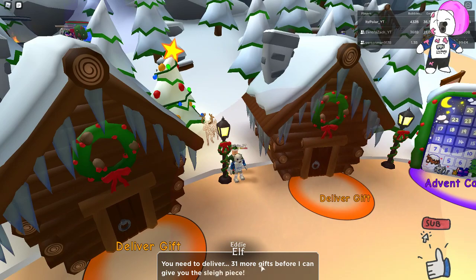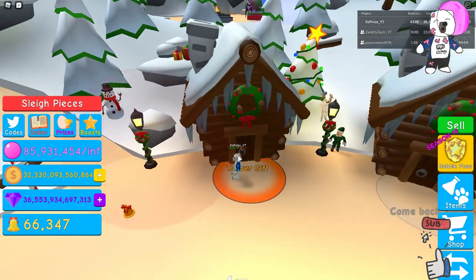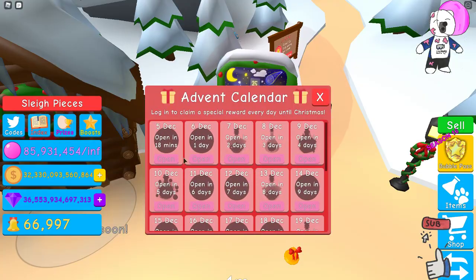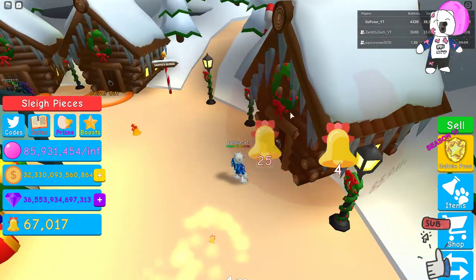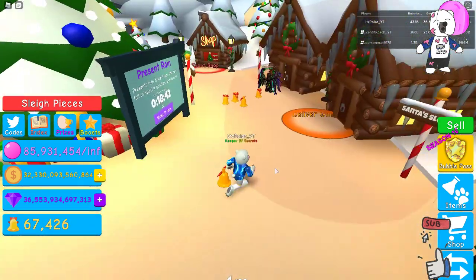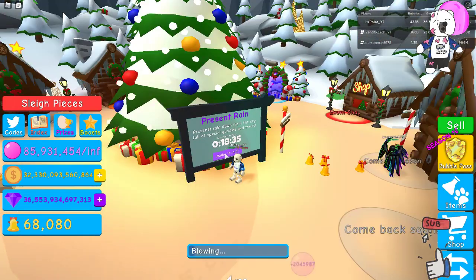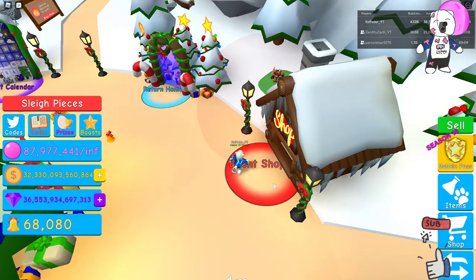So 31 more gifts. I'm just going to kind of grind these and see what happens. The advent calendar first prize is almost done — 18 minutes is all we've got to wait for that. Same with the present rain, that is also in 18 minutes for every server. We can make it rain for 99 Robux, so I wonder how OP that is.